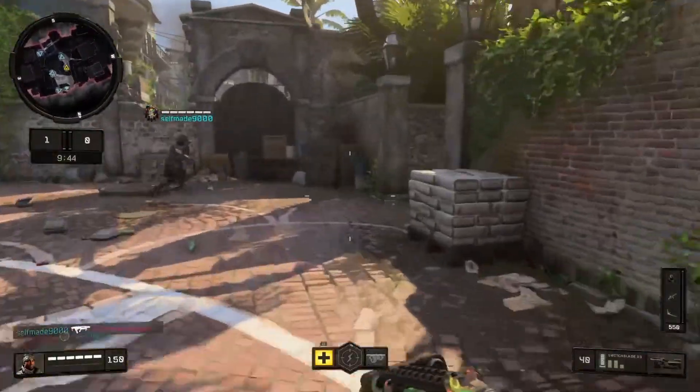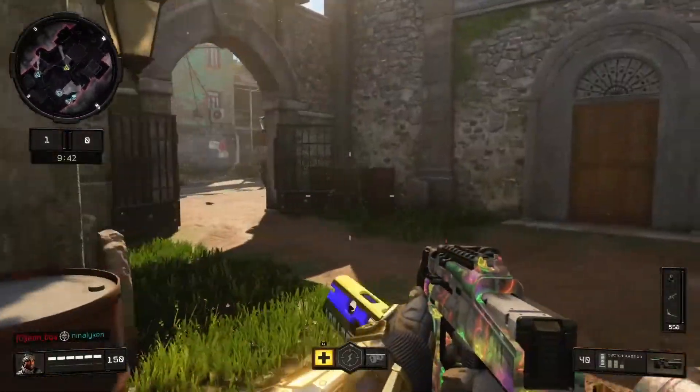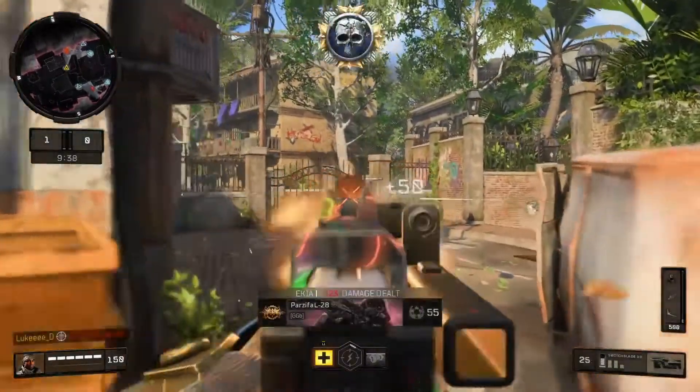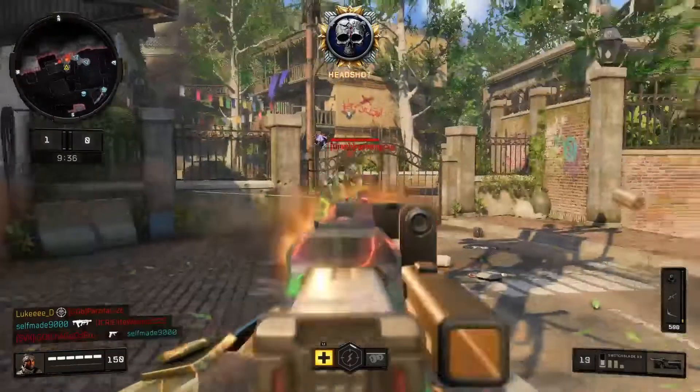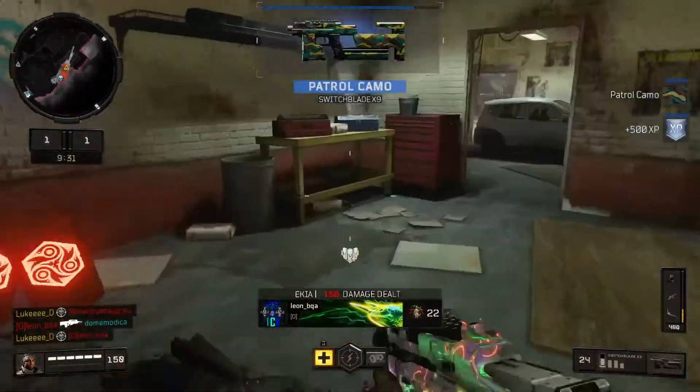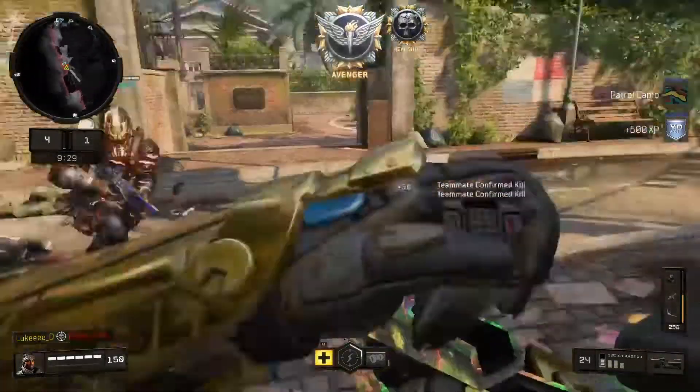The attachments I'm rocking on this is stock, grip, rapid fire and hybrid mags. I know what a lot of people are running — this is the rapid fire 2 — so obviously try that out. Close range, it just shreds. As you can see it is just melting these guys up close.